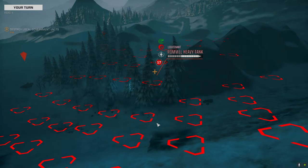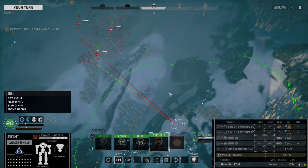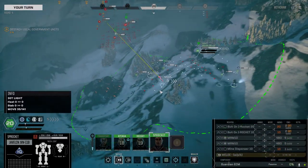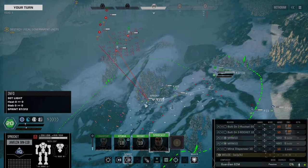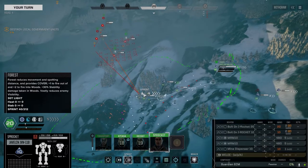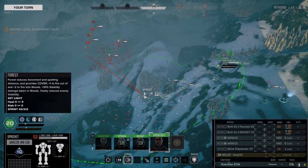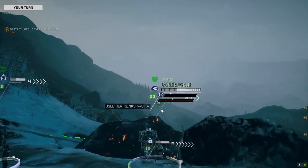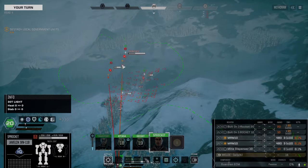Going to start filling this area with mines too. If we can keep them bottled up down here, they're just going to run themselves back and forth through the mines. These Javelins are good light mechs, but the issue with them is they're only 30 tons, so they can't take a lot of damage. If I take an AC-20 hit, it's going to be really bad.